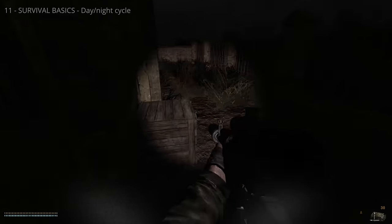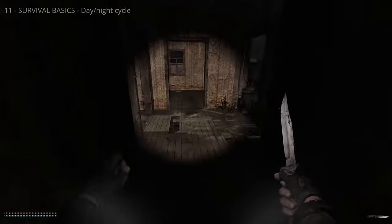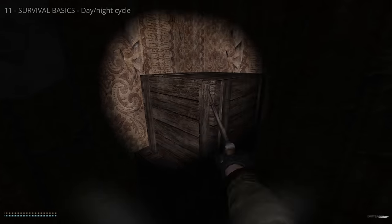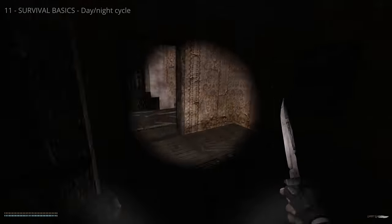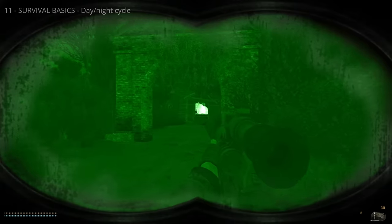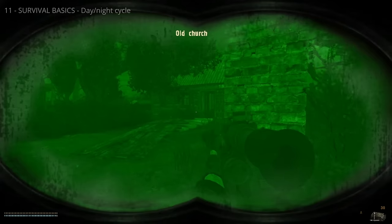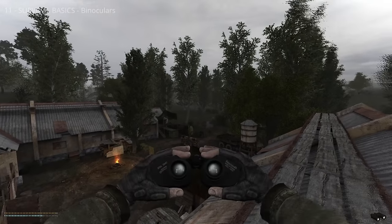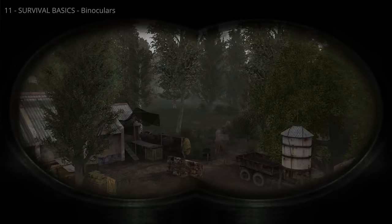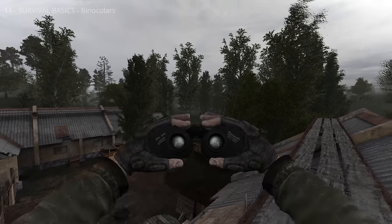The zone is active day and night. Stalkers are generally active during the day and return to shelter at dusk. More dangerous mutants appear at night and it's harder to see. Find safety before nightfall until you find your feet. A torch helps you navigate in the dark but makes you visible to enemies — press L to turn it on. Night vision headsets offer more functionality; equip one and press N to use it. Better versions improve the image. Binoculars are useful for surveying regions and spotting threats — press 5 to ready them. They can be upgraded for better magnification.